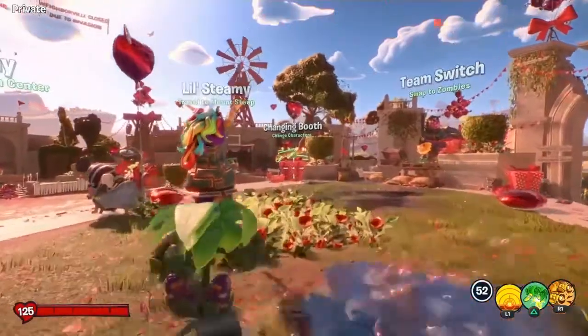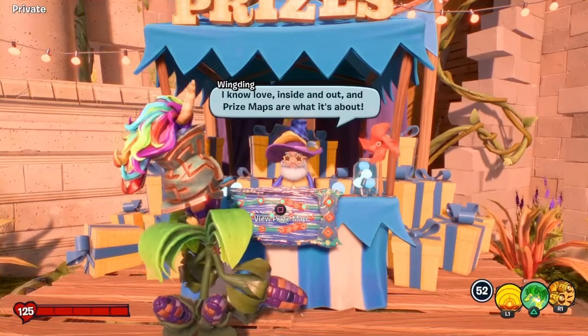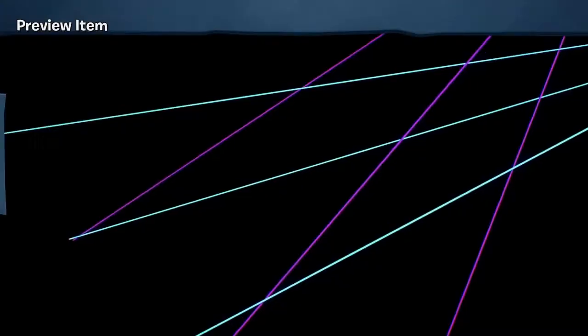Characters are gonna get really sick skins. We're gonna take a look at this new prize map — blade of the beetle. So that's the legendary turn-of-corn outfit. Dirt sucker. I'm like, okay, let's see what we got here.